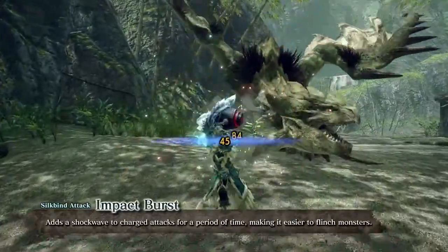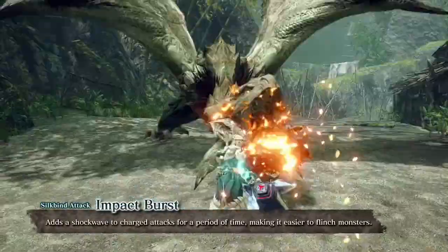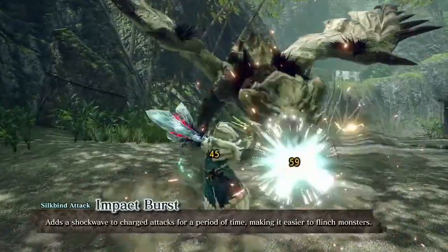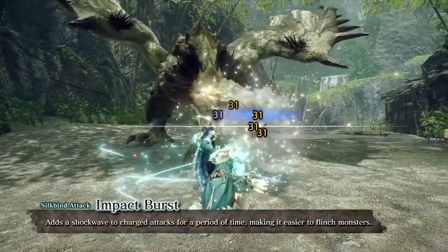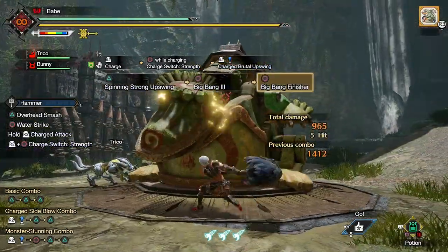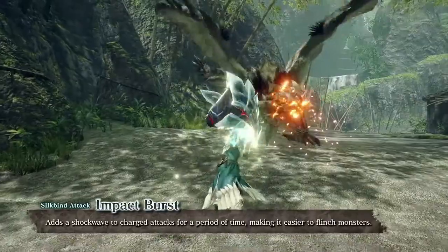Impact burst is a new silk bind attack that adds a shockwave to charged attacks for a period of time, making it easier to flinch monsters. The attack itself isn't anything special — as we can see here, while it looks fancy, it's not going to dethrone the impact crater in terms of damage. The attack hits six times for 31 damage, totaling about 186 points, which is nothing special for hammer in high rank Rise. These values could be scripted for a demo or master rank values — either way, the damage numbers aren't the important part.